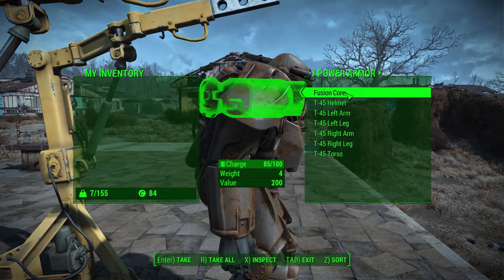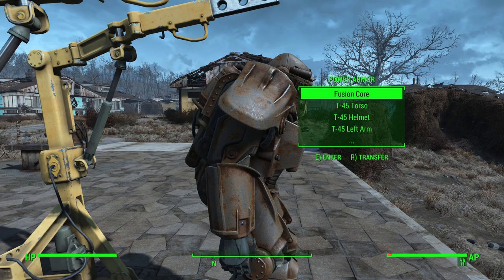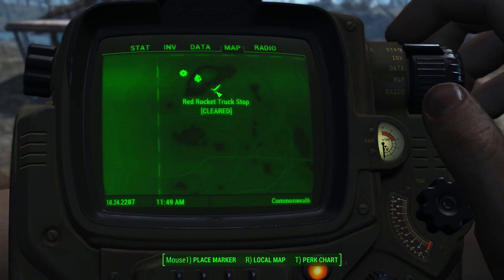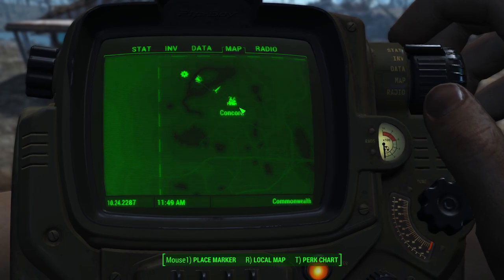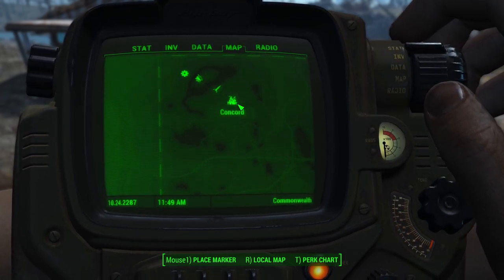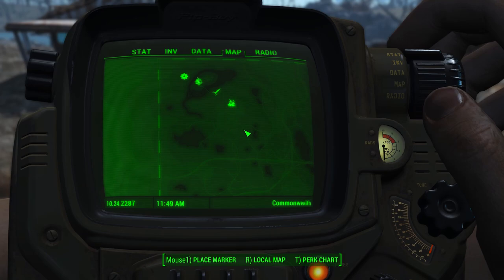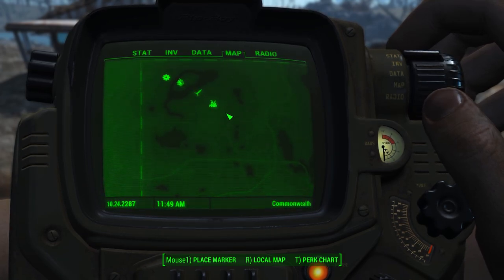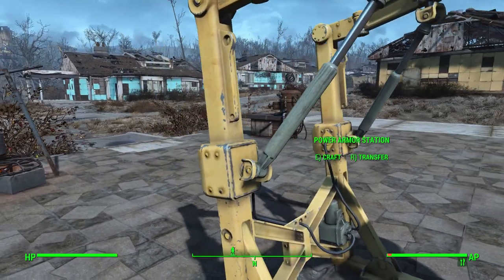Now we need fusion cores because I have exactly one fusion core which is at 85% charge. I'm going to need more because they are what keep power armour running. There is a guaranteed one in Concord at the Museum of Freedom - there's one there for certain. However, I'm pretty sure it's one at half charge and it involves me killing like 20 raiders and a deathclaw, so it's a challenging one for a pretty bad fusion core. They're in fusion generators scattered around the map - those are guaranteed places. And also in ammo boxes you sometimes find fusion cores.